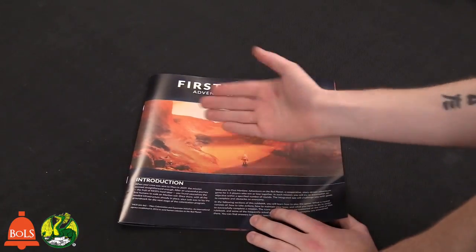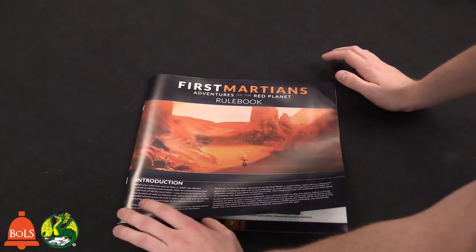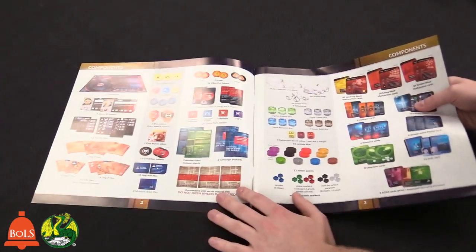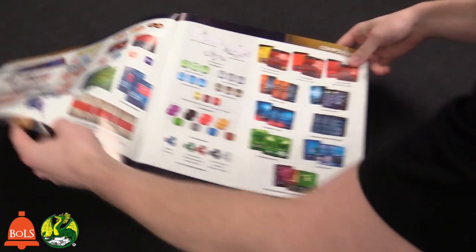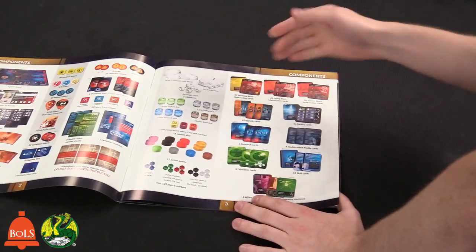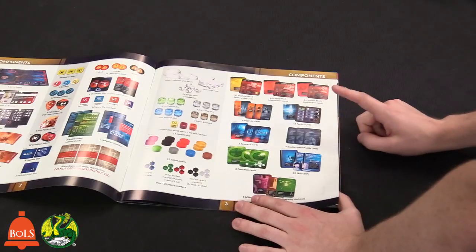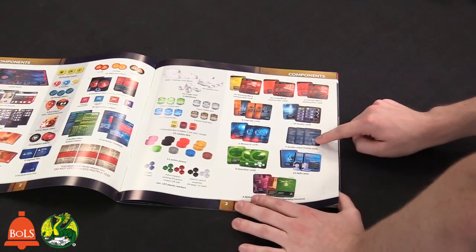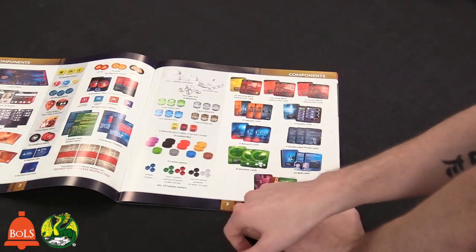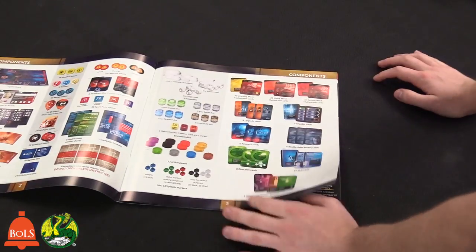There are different game modes — one mode is probably to play through a whole campaign in an evening. The rulebook covers the backstory, what comes in the box, the malfunctioning cards with three different colors, upgrade cards, facility cards, double-sided profile cards, research cards, direction cards, and AOM — Automated Operating Machines — cards. You get a certain amount of those depending on how many players you have.